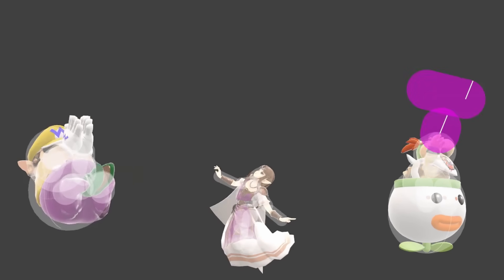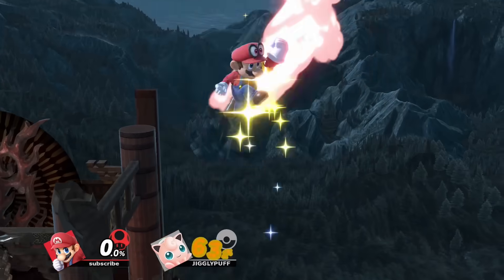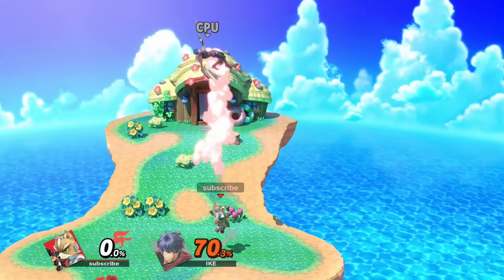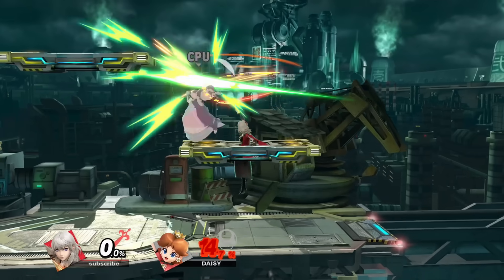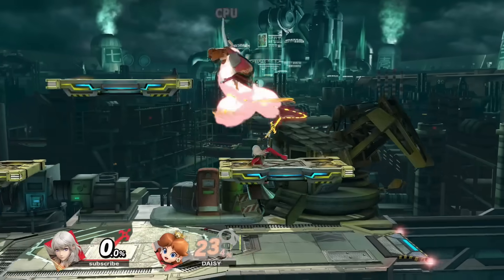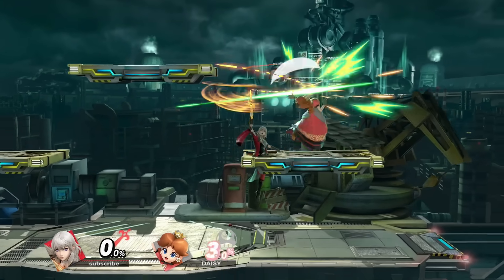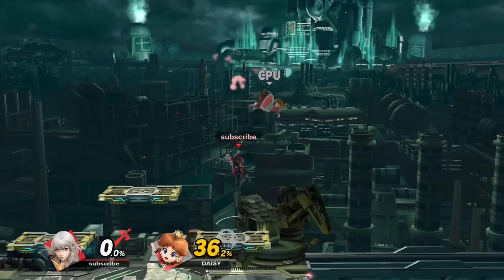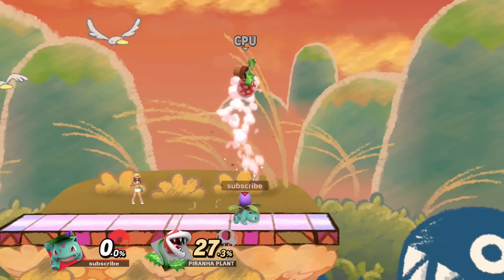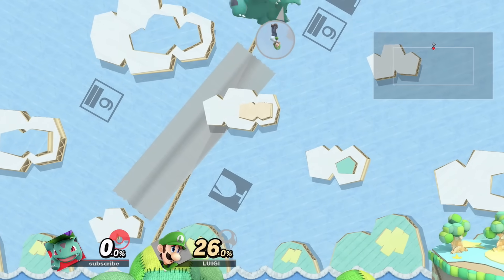Next we got up air, where there are also a lot of good ones. You got up airs that combo into themselves and other moves like Mario, ZSS, and Chrom. Up airs that combo into themselves but don't need to combo into other things because they're stupid, like Fox, Ivysaur, Palutena, and Byleth. And then also murder up airs like Bowser and Ganon. I really wanted to go Byleth — imagine this disjointed, long-lasting move on a character that's not Byleth, instantly busted. However, Ivysaur's is the way to go. A tad slower, but it does more damage, kills earlier, and has less landing lag. Also, this means we have cargo throw with Ivysaur up air.